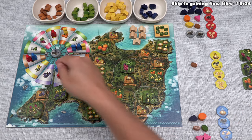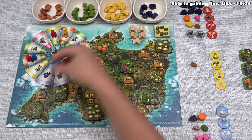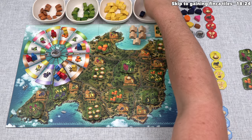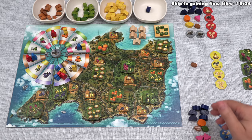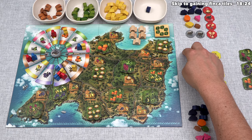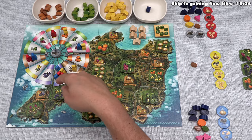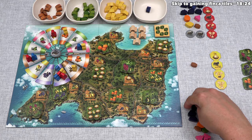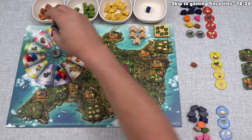Blue can't turn this down — they move three times to the fig spot where there are five farmers, so blue gains five figs. That's not quite enough to force red to lose theirs, but blue hopes red will spend their figs. With us being right next to that spot and potentially gaining six figs on our next turn, there still won't be many figs available. Part of this is that blue will gain their first donkey cart of the game.